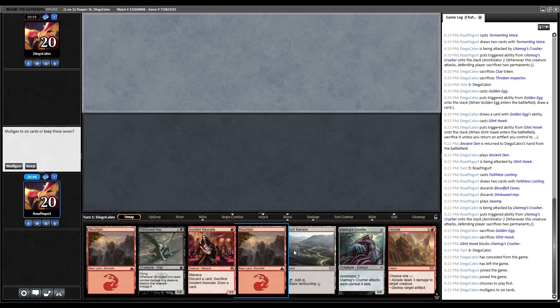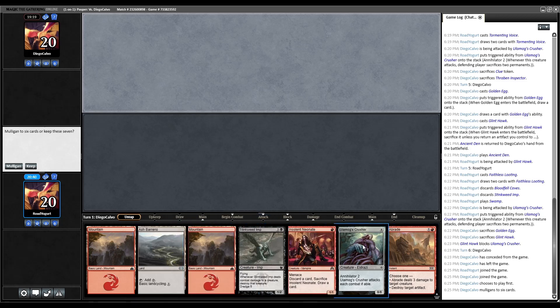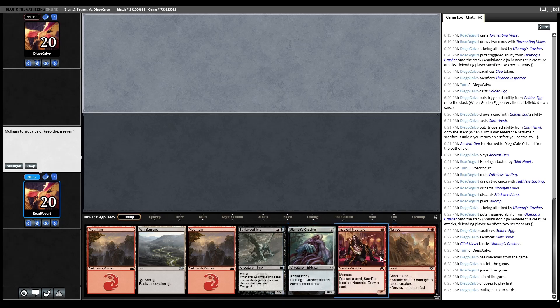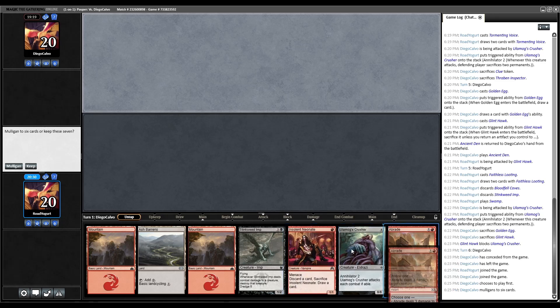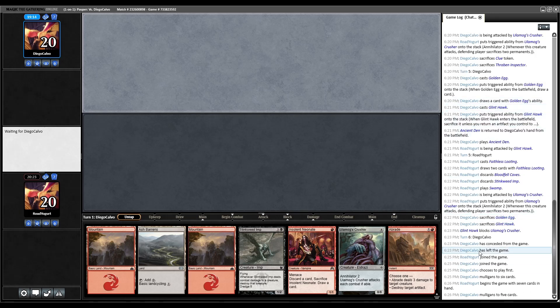This hand is pretty medium — we don't have a black source, but we do have Abrade and Neonate. Abrade is protection or a way to slow our opponent down, and the Cathartic Reunion gets Crusher in the graveyard. We can find a black source with Ash Barrens. We'll keep it. Opponent mulliganed all the way down to 5, so we'll use that to our advantage.